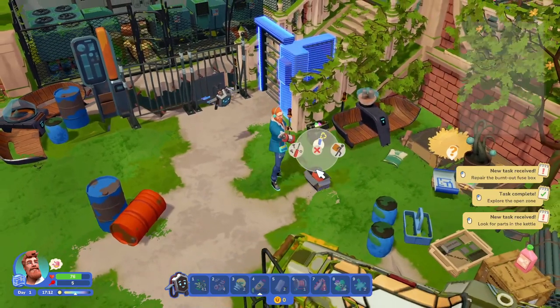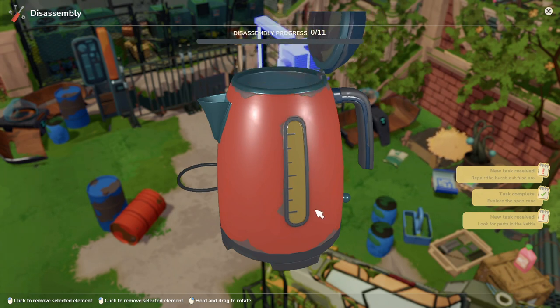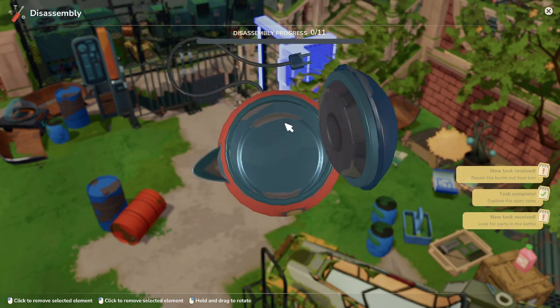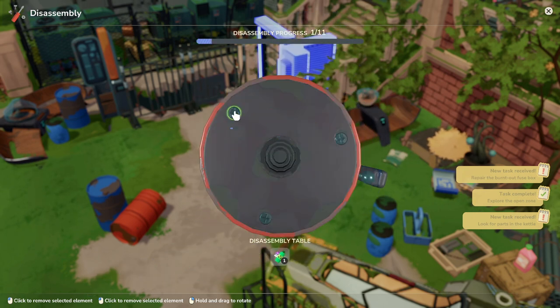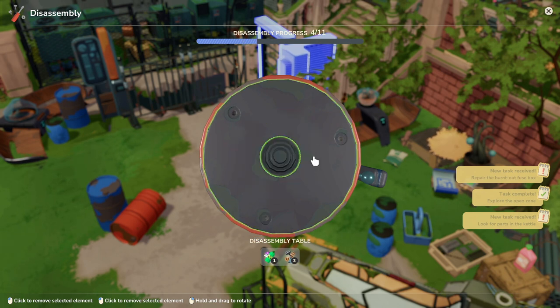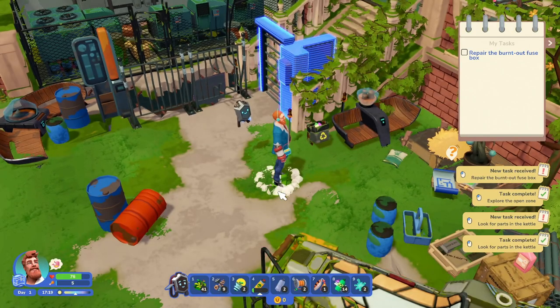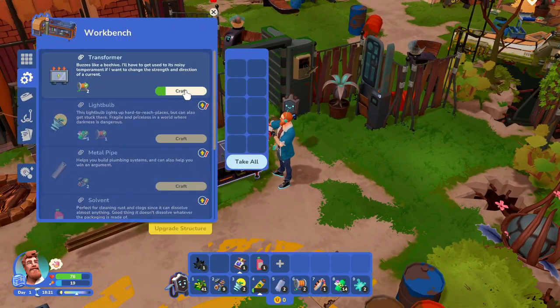That happened to me after about six hours into the game, so it's not that far off. One really important thing is to make sure you disassemble as many items as possible — microwaves, torches, and similar objects are filled with crucial supplies, hopefully saving you from having to craft more expensive ones. It's super simple once you realize what you're doing — just releasing all the nuts and bolts. This is how you get a lot of chips and plenty of other good resources.